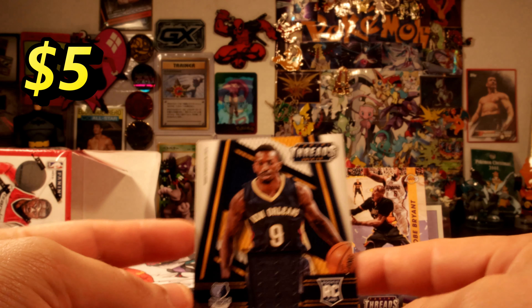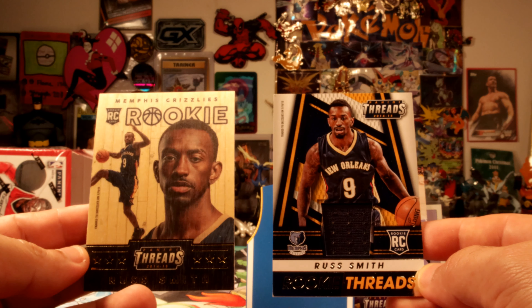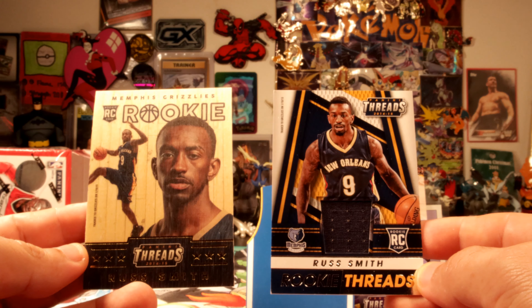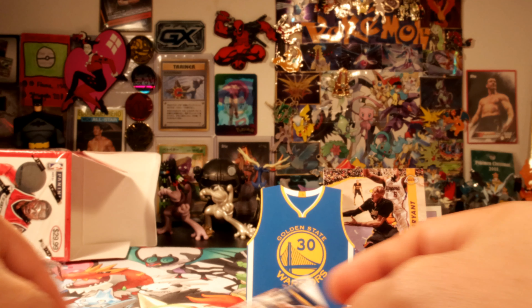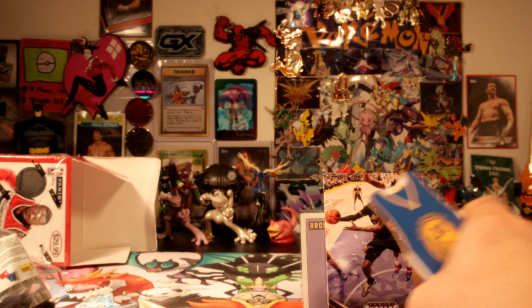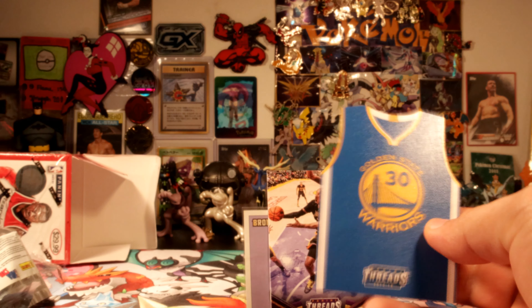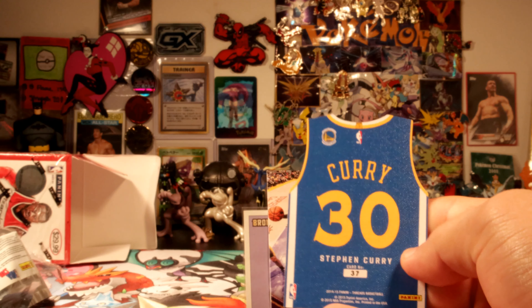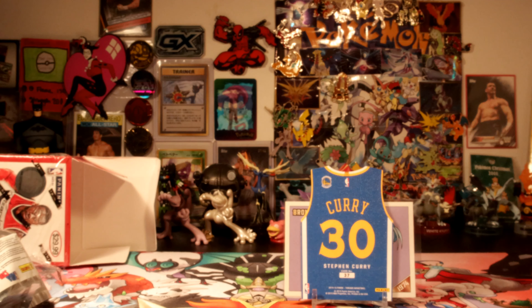No way — we got the same guy again! Are you kidding me? Oh wow. Well hopefully Rush Smith is still doing good because we got a double hit on him — Rush Smith Pelicans rookie who got traded to the Grizzlies. But even if he's not doing good, we did get a Kobe and a Stephen Curry jersey insert card. That's nice to have. Thanks for watching guys, see you on the next one. Peace!